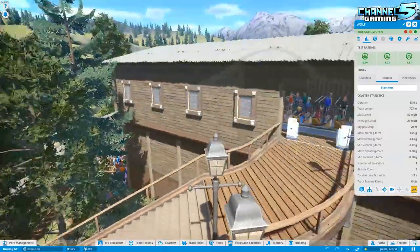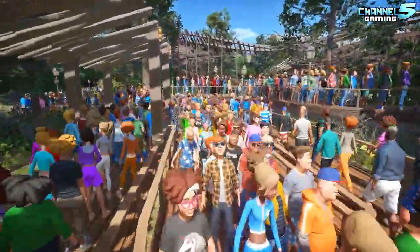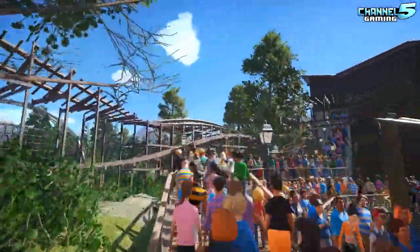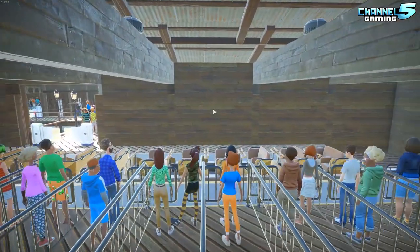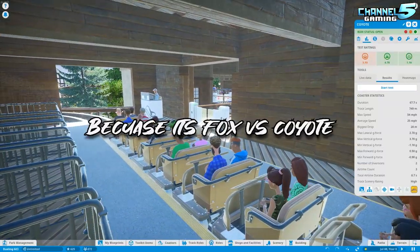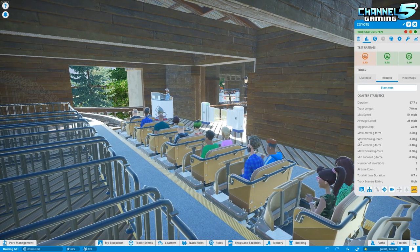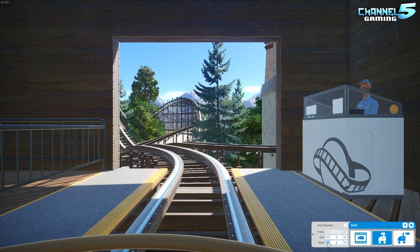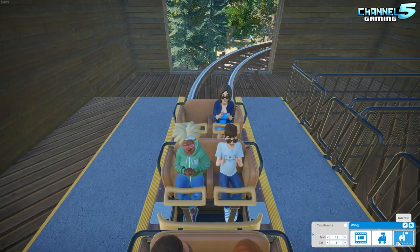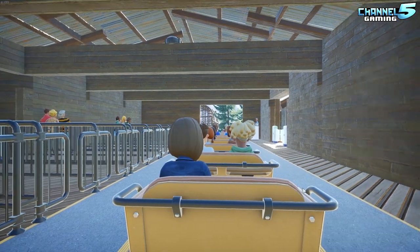Beautiful — very smooth. Let's hop over. We'll go down the queue for this one as well — there's been a lot of effort put into these queues. Pretty windy, lots of people jam-packed onto this. And here we go — this must be the Fox or the Coyote, sorry. Almost green across the board, just 0.05 away from getting that green stat — that's unfortunate, but good looking stats overall. We'll switch to the very back car and look forward — that's the best way to do it. Let's go.